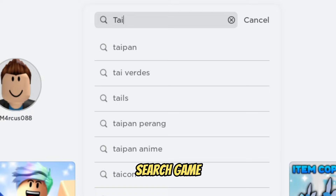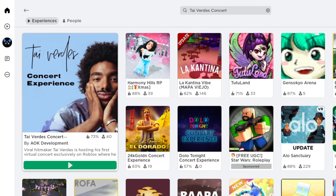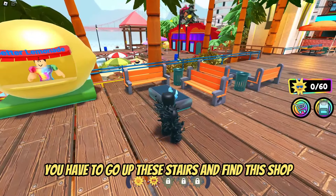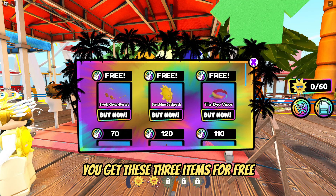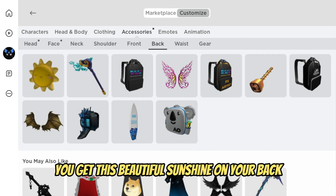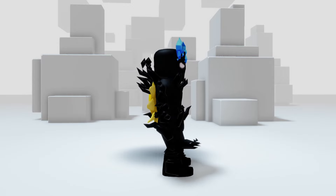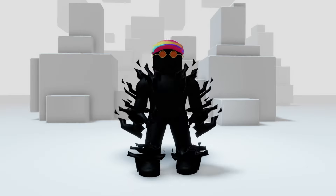For more free items, search game 'Tie Verdes Concert.' You have to find a store — if you spawn down below, go up the stairs and find the shop. As soon as you get to the store, you get three items for free. You get a beautiful sunshine on your back, then these glasses, and this colorful hat. It looks fine.